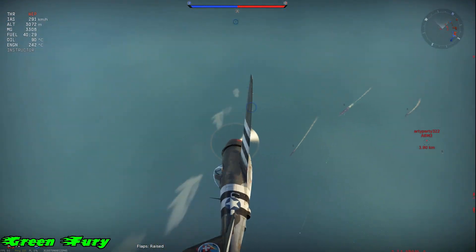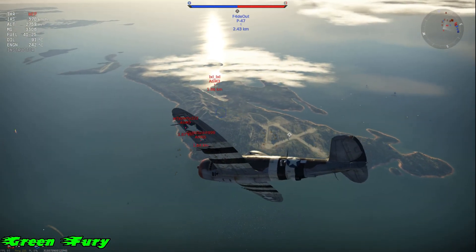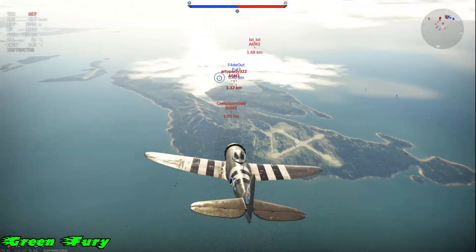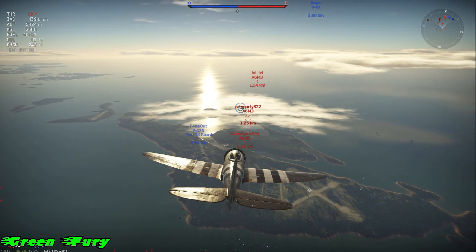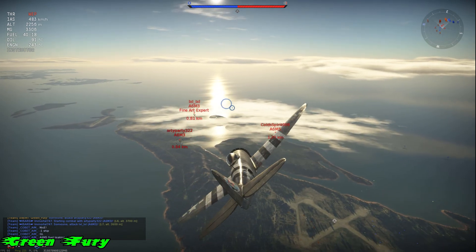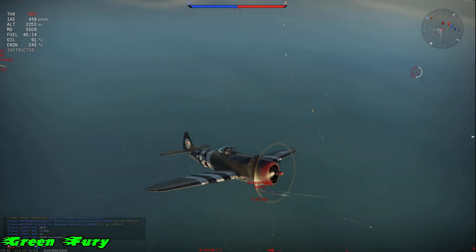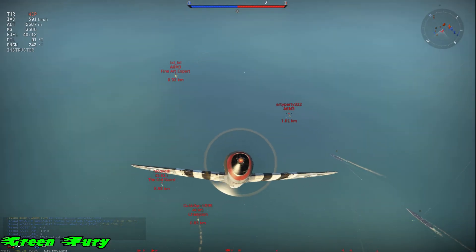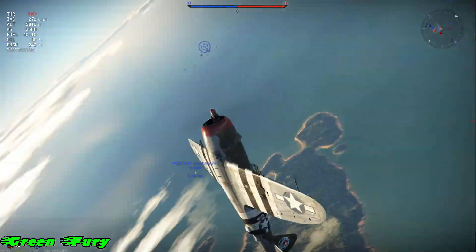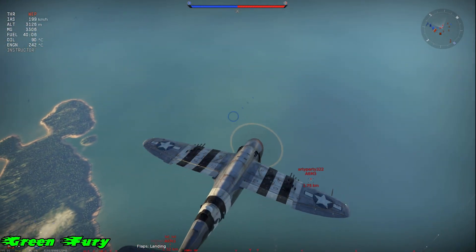Look at this - we're lowering them, lowering them, lowering them. As soon as they turn, they lose energy. They've got nowhere else to go but hit the deck as soon as they turn, because when they turn they've got no speed, and they're going to get killed pretty easily. The more they turn, the more they lose speed, the more they lose altitude. We're almost coming to the point that they're at sea level.